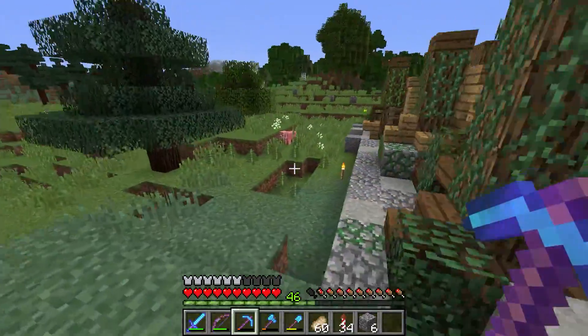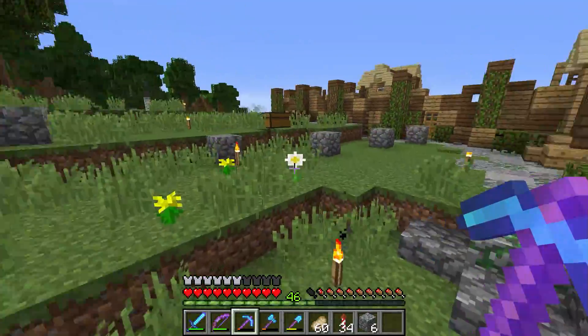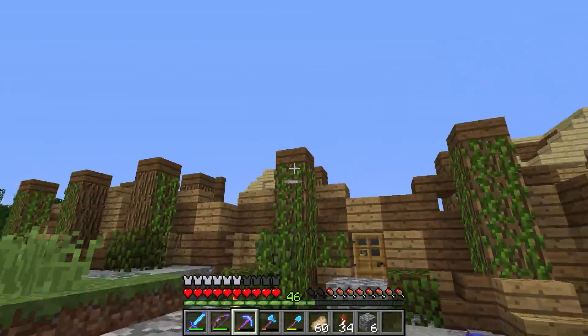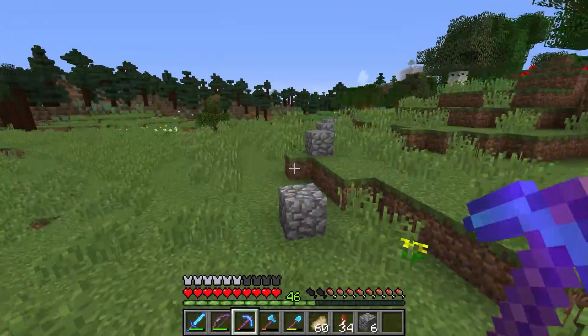Over here I've started marking out areas for new roadways. I have this one — this will be an entrance right here. Right now I just have a door there, but this right here will be an entrance going this way.